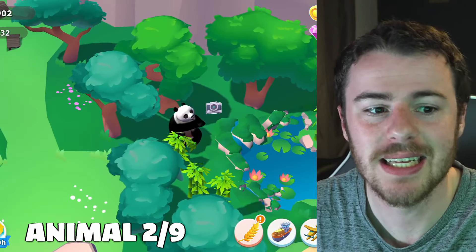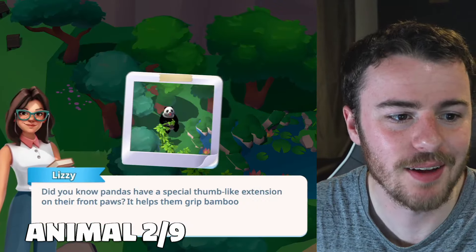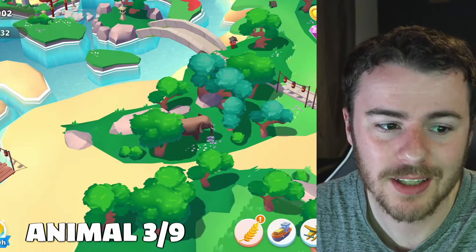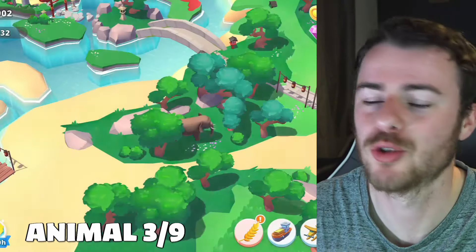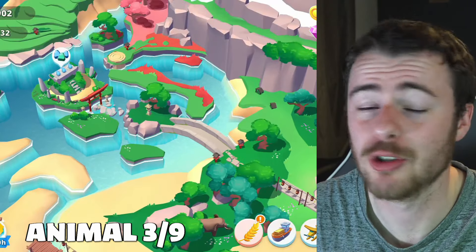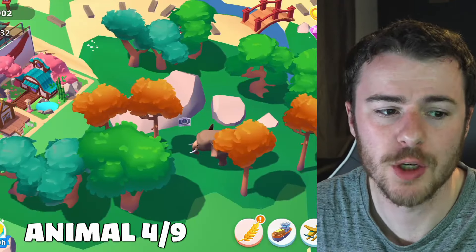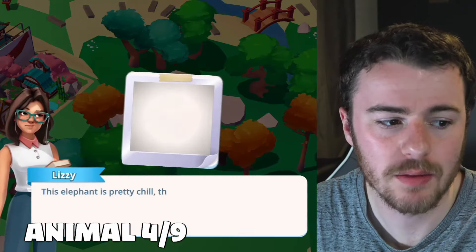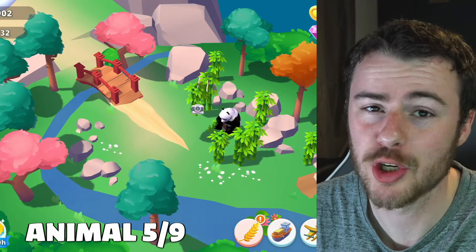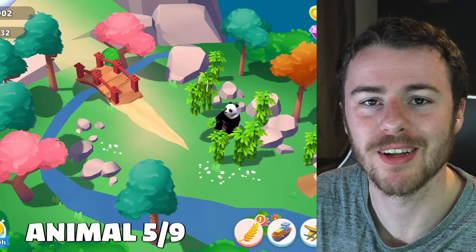Over on Jade Island, the panda has a camera next to him — snap a picture there. Just down to the bottom left, there's also an elephant to photograph. On the right-hand side of Jade Island there's another elephant, and up at the top section of Jade Island there's another panda. There seem to be loads of pandas chilling on this island.